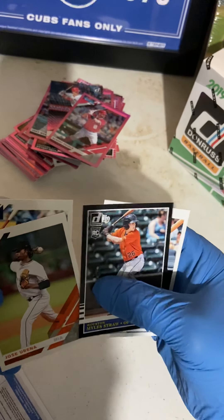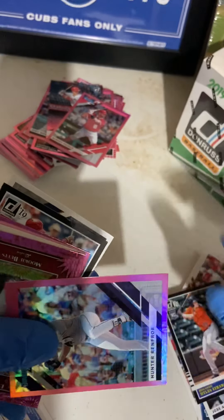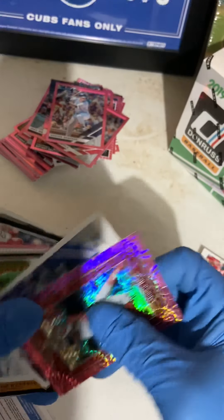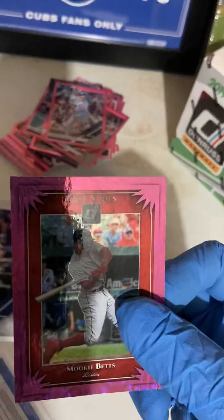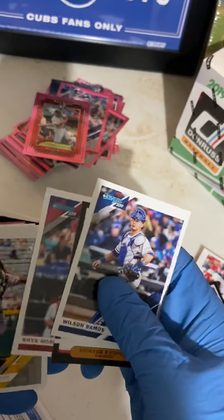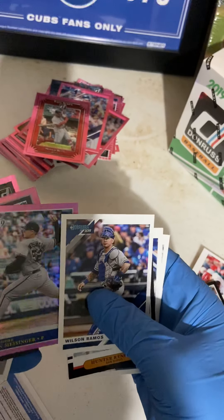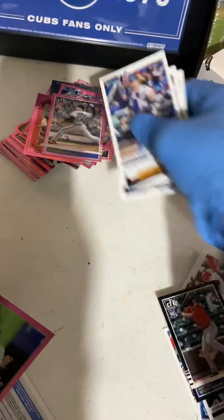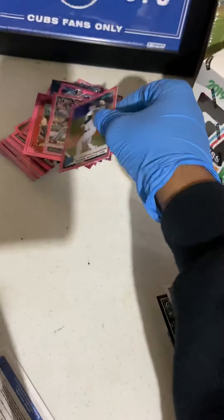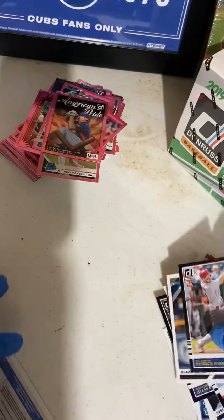Uh oh — I just dropped the autograph. Jose Urena, George Springer, another Pink Parallel, Hunter Renfroe, Mookie Betts Elite Series, Wilson Ramos, Hunter Renfroe, Rhys Hoskins, Chris Archer, Jonathan Loaiza, Ryan Messenger. Michael Kopech Pink — that's a nice one. Andre Pallante, Patrick Wisdom, and Blake Snell.